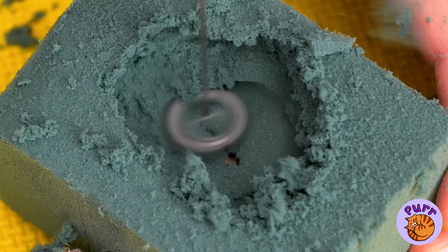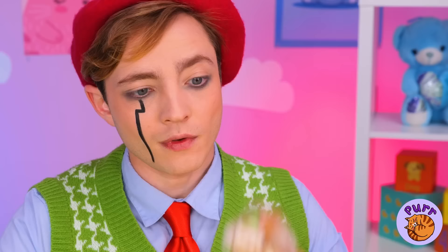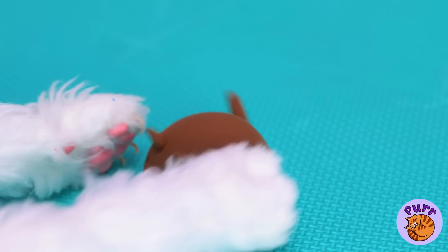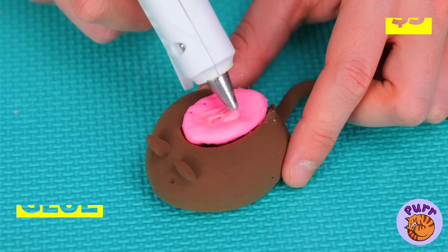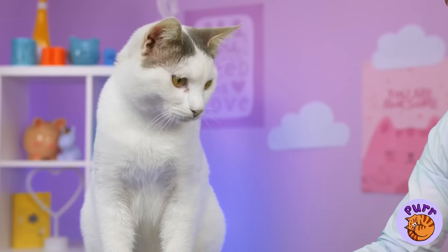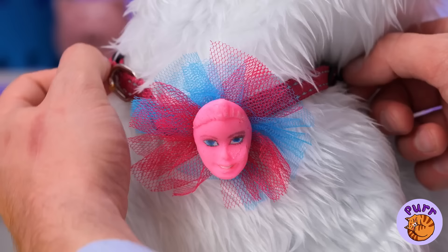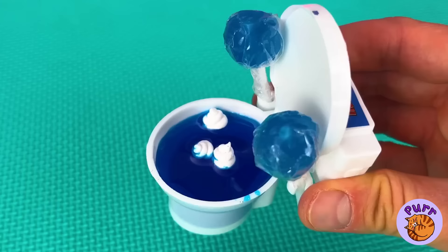I wonder what's hidden inside that foam block. A Barbie head! What a surprise! This little mouse is just what we need. Let's pour in some glue. Feline fashion's latest trend. Careful, Barbie might get jealous. And speaking of Barbie, let's check on her.